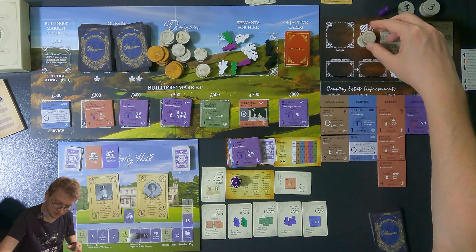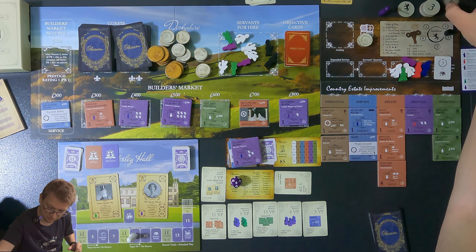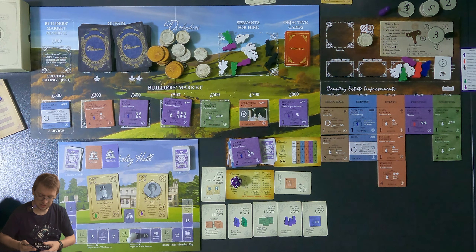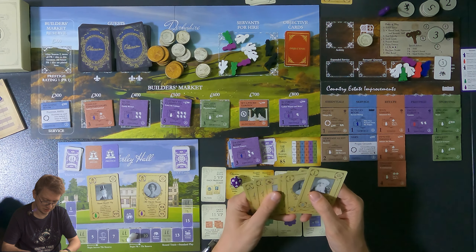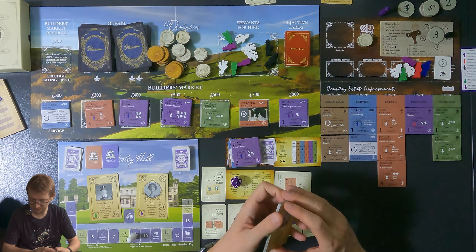I finally get two reputation, reaching level three. Now I can actually use Lady Elizabeth Hastings with her 300 pounds. Next season the level one tiles go away — the retiring room moves to the used pile and a new tile is drawn.